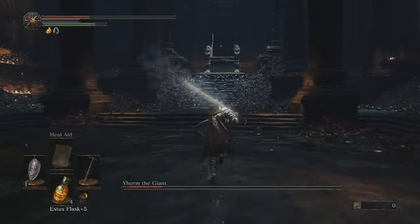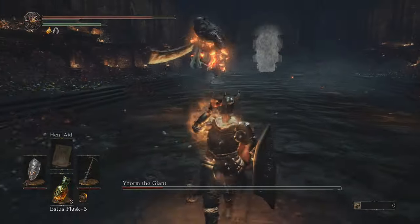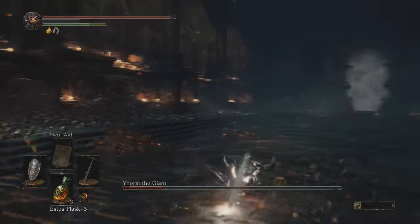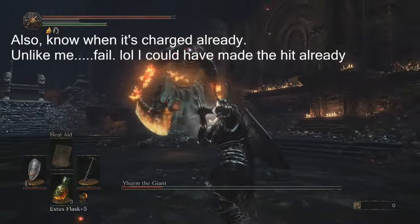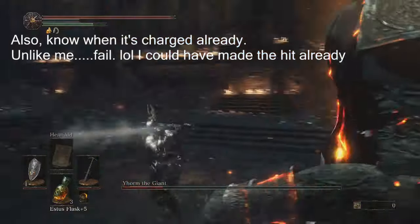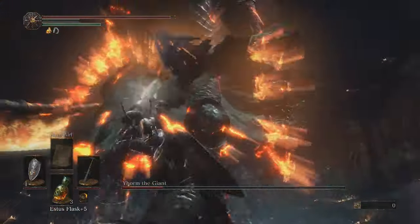Also, I forgot to mention that this weapon and the move you're using with it does use your magic bar — your blue bar. But don't worry, if you do run out of magic it'll still work, so no worries about that. Do what you gotta do. Thanks again for watching and I'll catch you guys later. Peace.